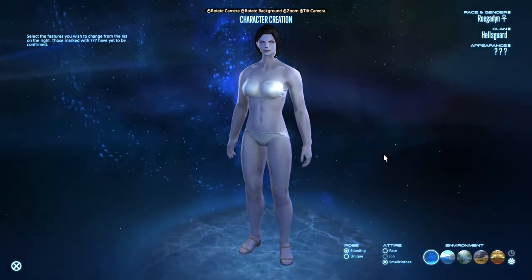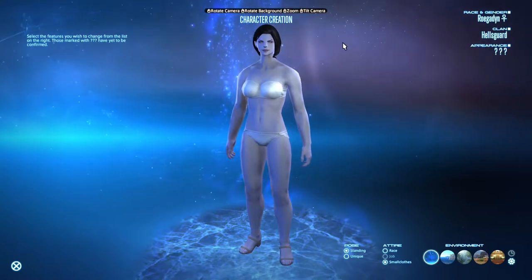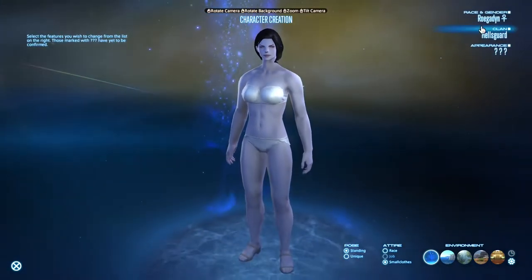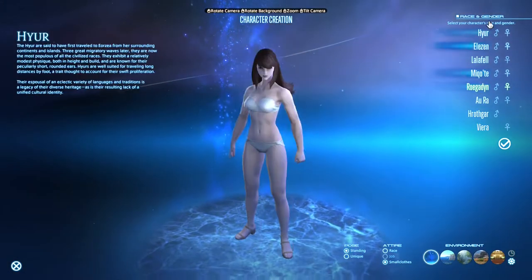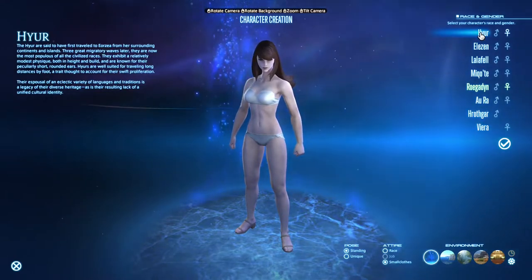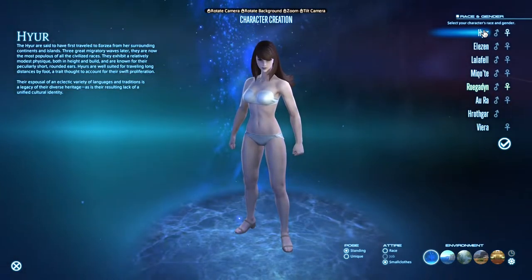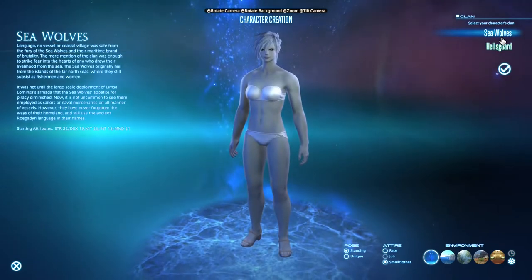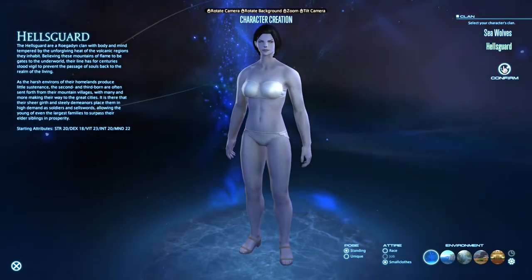For people interested in watching the whole video to hear why I chose certain things, what the problems were, and what you can possibly change, I'll go over everything. Starting from the race: there were two candidates — female Roegadyn and female Highlander. I chose female Roegadyn because female Highlander is shorter and the faces weren't what I was looking for; you couldn't really achieve something looking like Lady Dimitrescu with female Highlander.